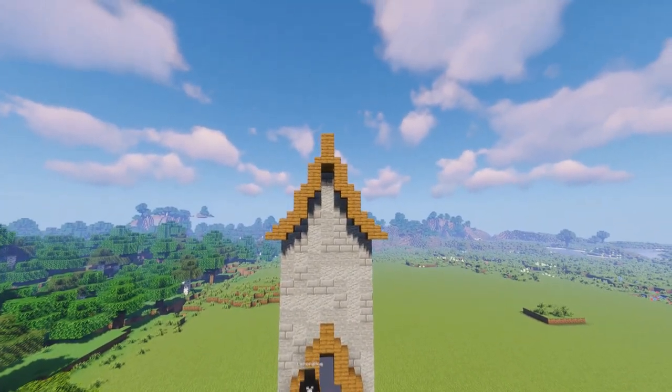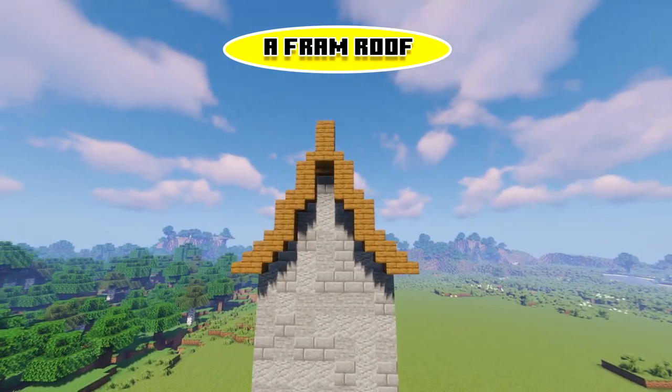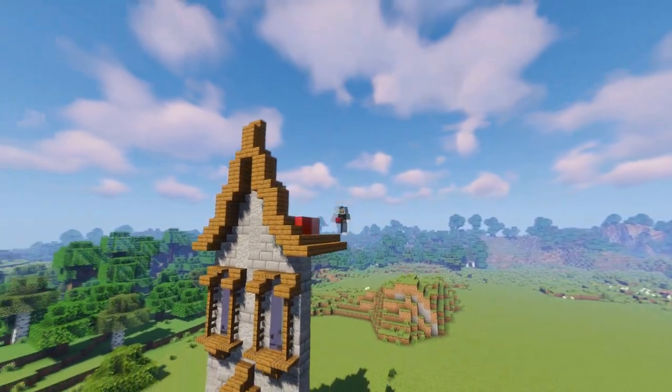Tip number two is going to be to use an A-frame style roof, which is what you see right here. And if you need more help on that, just look it up on Google.